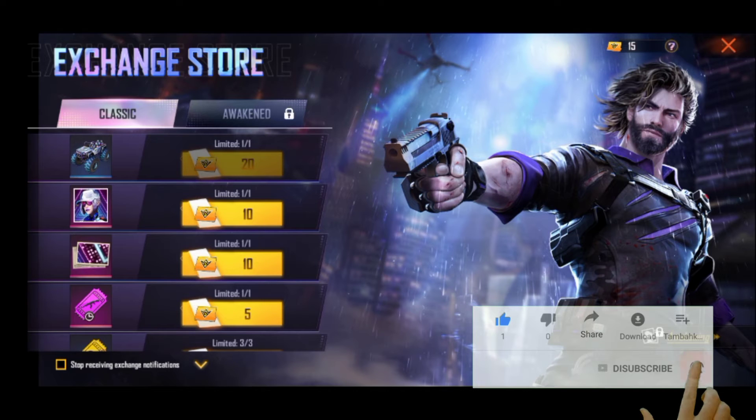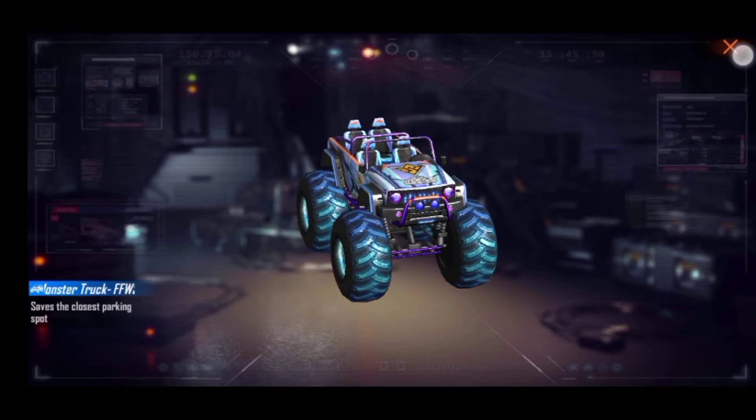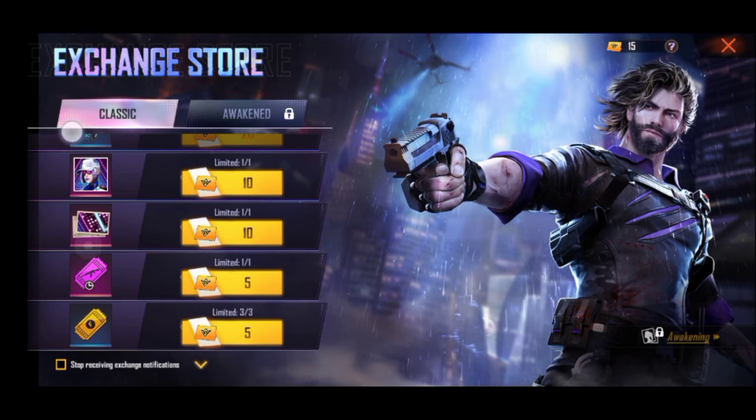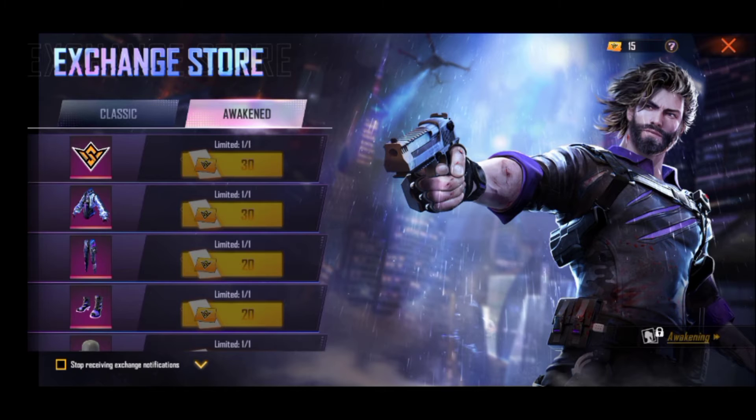This time we have a character, we have a monster track, and we have a character, we have an avatar, a banner, a weapon, role voucher, a gold role voucher. We have an awakening section; this section is locked and this section is unlocked.